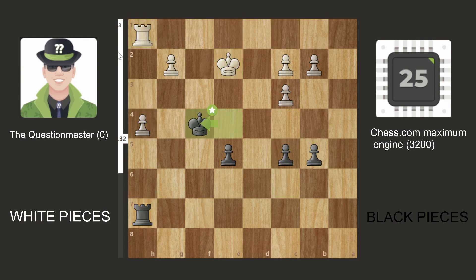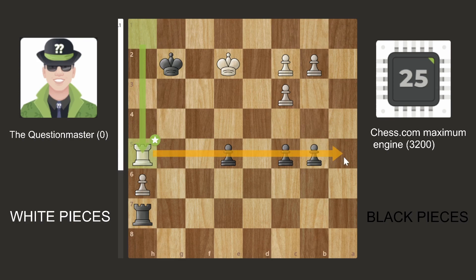It's just a pretty solid endgame. We took a pawn, however the Question Master bot finds a very nice move which threatens every single pawn — it's hard to defend. Because if the rook moves trying to defend, we simply push the pawn and win the game.